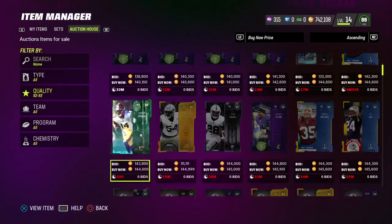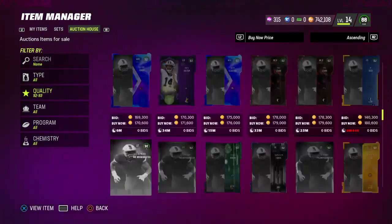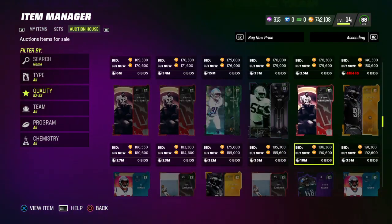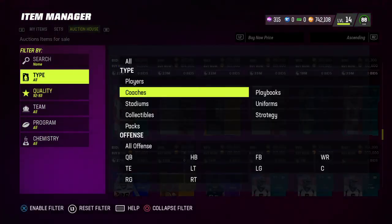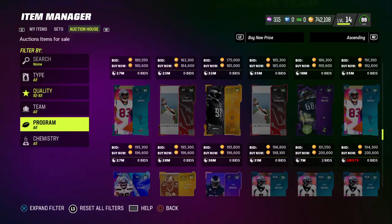As you can see, lazy selling — they sell for 140,000. 92 and 93 overalls sell for around 100,000 to 200,000, but I would probably sell them for 195,000 to 196,000. As you can see the cheapest one is 196, so you can sell them for about 195.